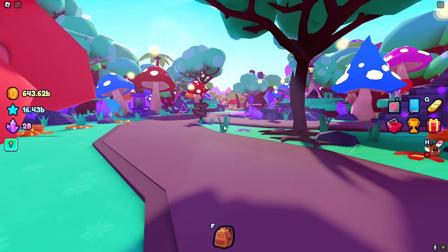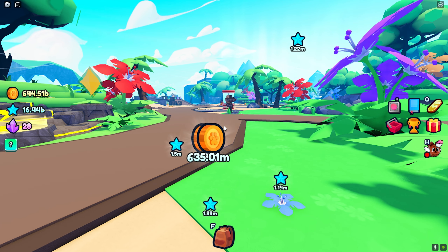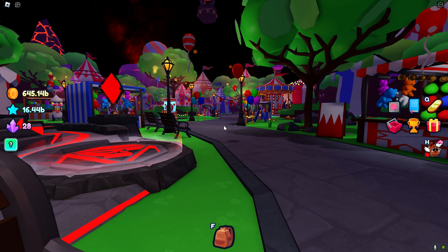This is Pet World, with over seven areas to explore such as Mystical Forest, Tropical Seaside, Crazy Carnival, Frosty Isles, Magma Ravine, and Crystalline Cove.